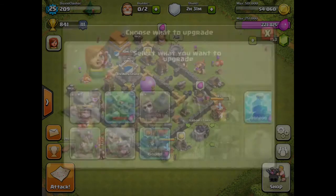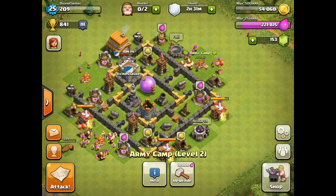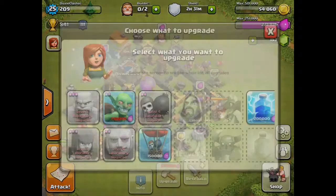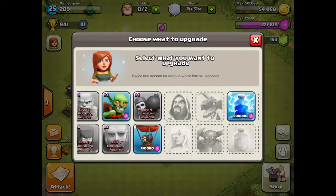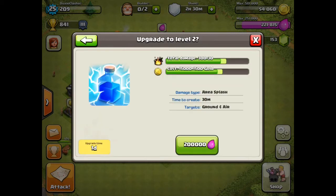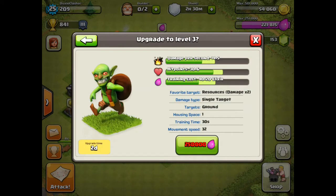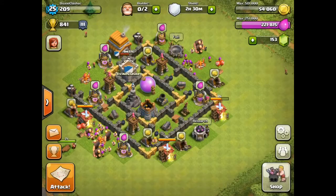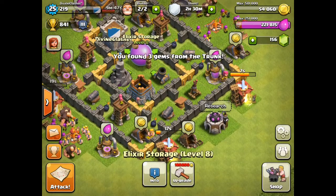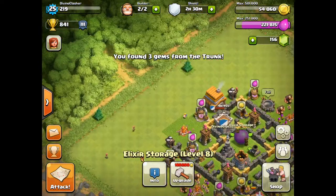Oh look, we've got our level three upgrade! We've got level three Archers now. So we've got level three Archers and Barbarians. We can upgrade Goblins or Wizards. I don't really use Wizards that much. I think I am going to upgrade my Goblins because I get to use them a lot more at the lower levels, so I will save up for that. We have got our two or three builders, so maybe I will upgrade this and that so we can expand a lot more.